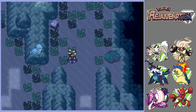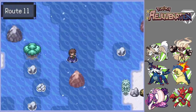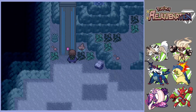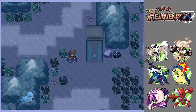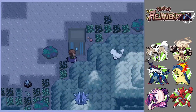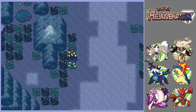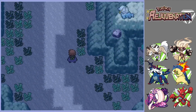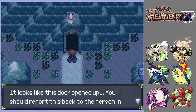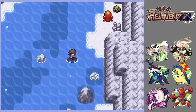We can activate these panels and need to activate them from tallest to shortest. The tallest one is right there, then the next ones are down here — this one, then this one, then this one. A door opened up somewhere, and if we explore just a little bit, you'll find this door is now opened. We can try to go in, but we should report back to the person on the submarine first.